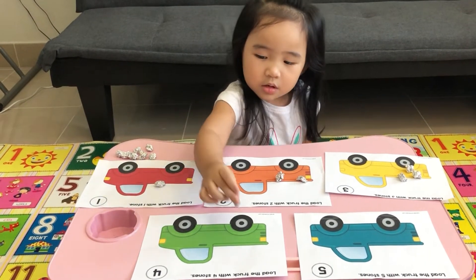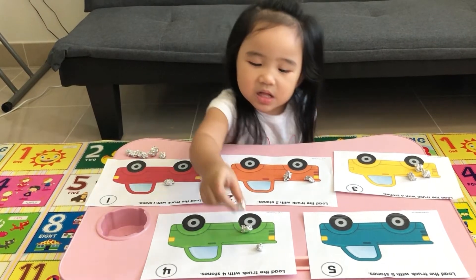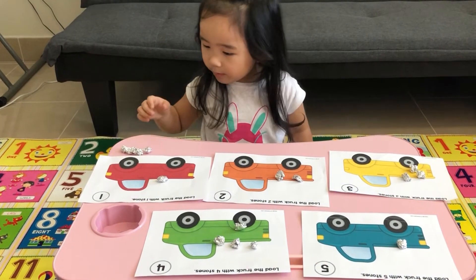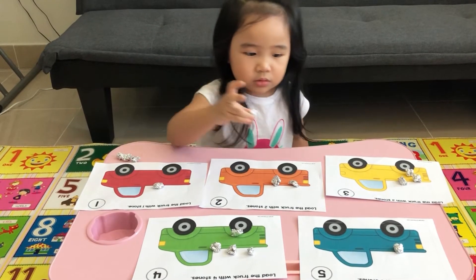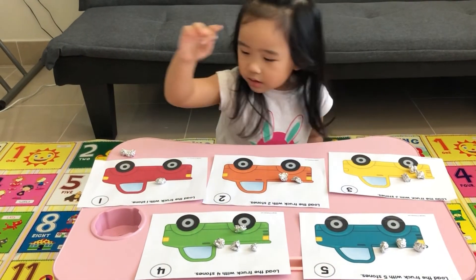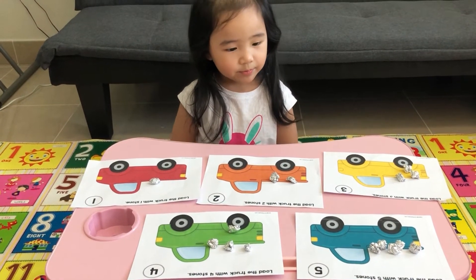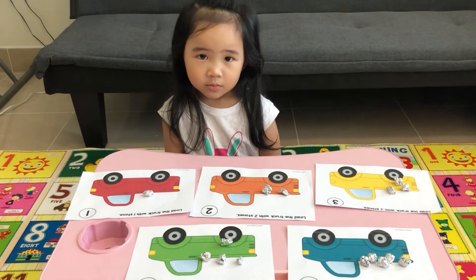What about the green truck? Four. Count: one, two, three, four. Four. And the last truck, the blue one. What's the number there? Five. Count: one, two, three, four, and five. We have one, two, three, four, and five trucks. Great job, Sophie. Clap your hands, baby. We're done.